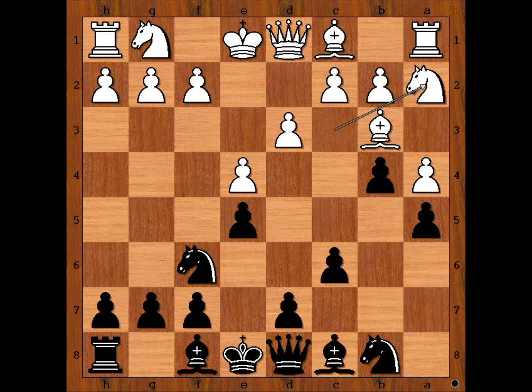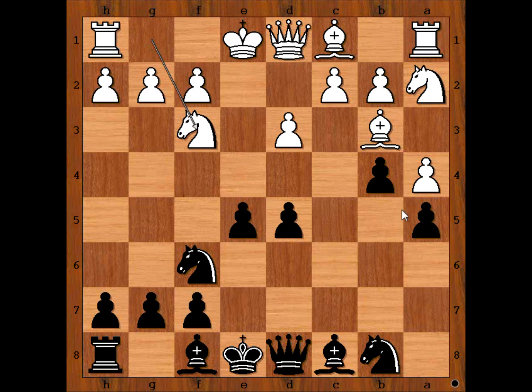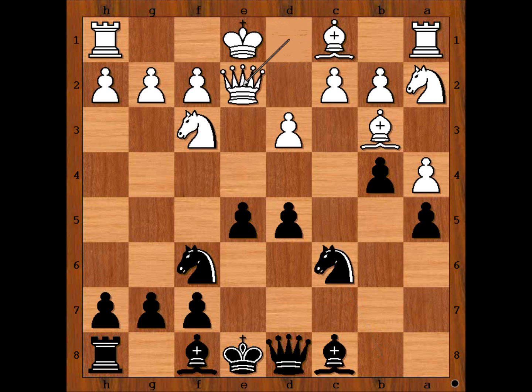Knight to a2, d5, e takes on d5, c takes on e5, knight to f3 attacking the pawn on e5, defending queen to e2 attacking the pawn again. How to defend the pawn? Perhaps bishop to d6 comes to mind. Do you agree?